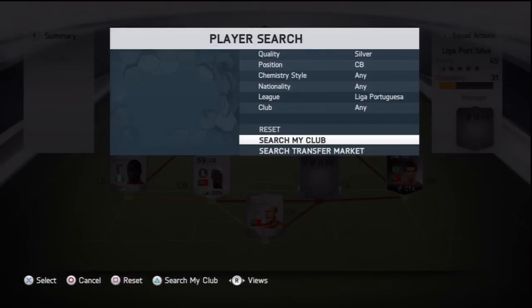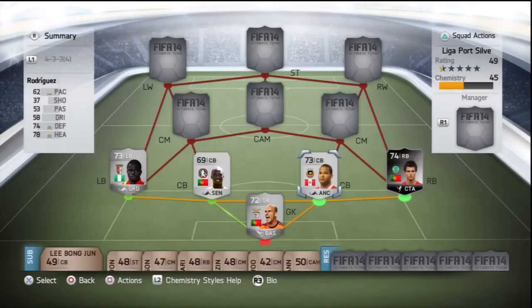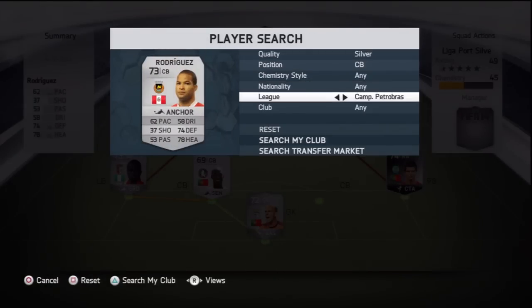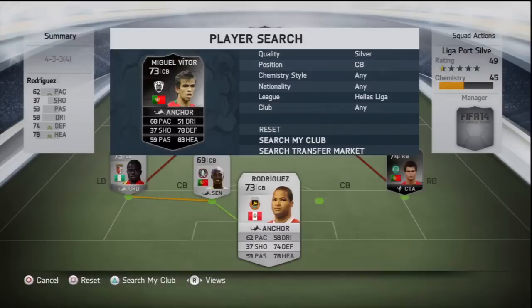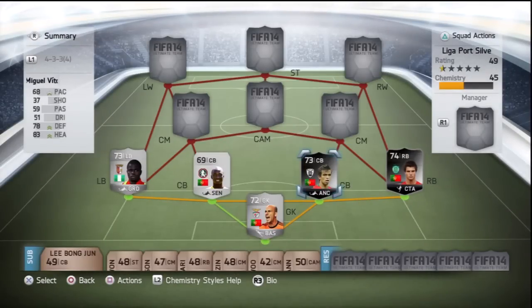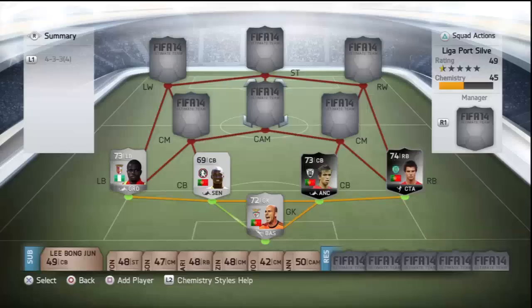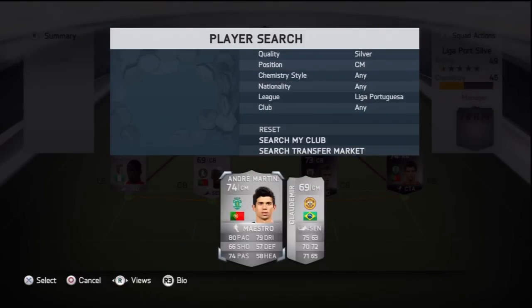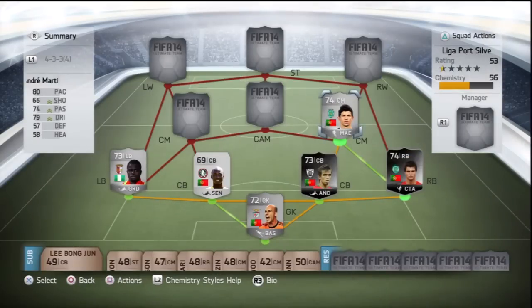It's a Liga Portuguesa silver team, so I'll stick with the league there first. Beside Danilo we have Rodriguez: 62 pace, 74 defending, 78 heading — very good on the ground and in the air, but a tad bit slow. Both centre backs are only 1k each. Alternatively, there's an in-form Portuguese centre back option — Miguel Victor: 68 pace, 78 defending, 83 heading. Very good; he gets you perfect chemistry at 25k, though he's not Liga Portuguesa. If pace at the back worries you, Rodriguez can come back in — you'll still get 9 chem either way.